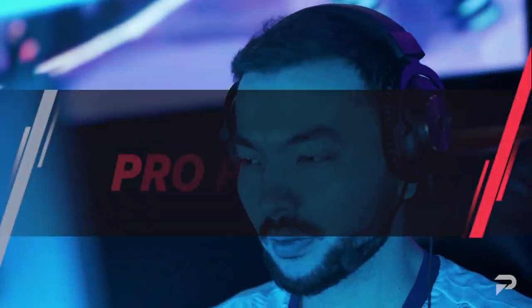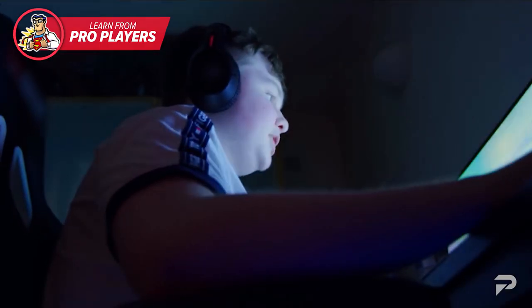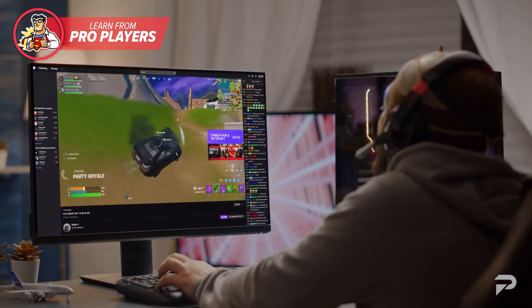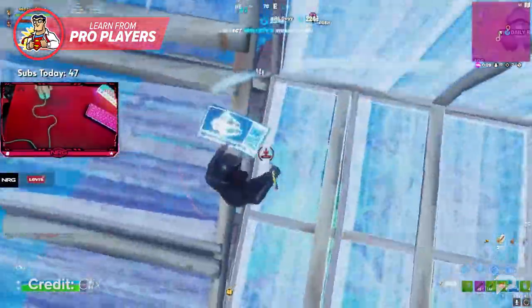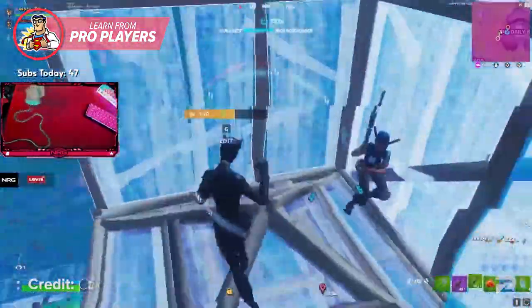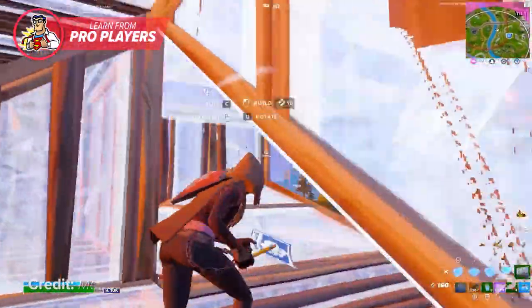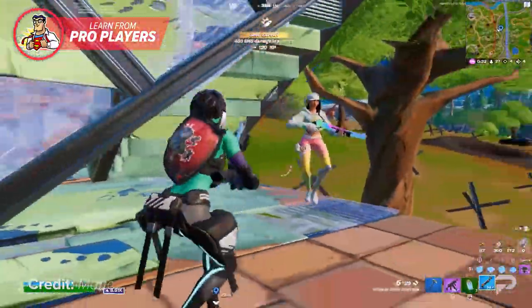The first tip doesn't even require you to play the game — you've got to watch pro players' gameplay and learn from what they do. We've all tuned into a pro player stream for entertainment, but a lot of the time you aren't really processing what they're doing and why. These players aren't at the top for no reason — they're always using the most efficient strategies and implementing new tricks before anybody else finds them. Study how they play and see what works. If you notice them constantly using a move you've never seen before, keep it in mind to try next time you play.